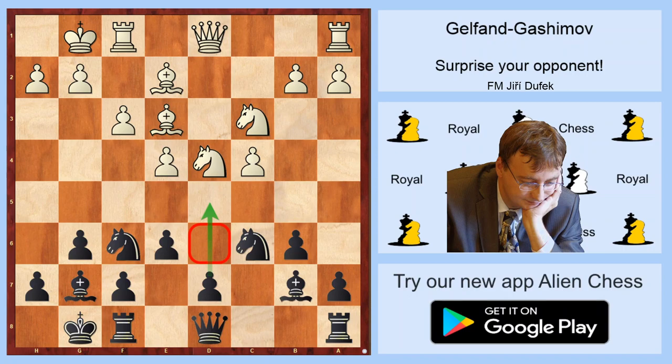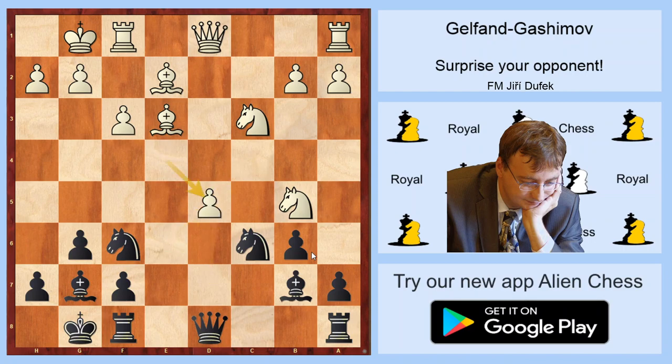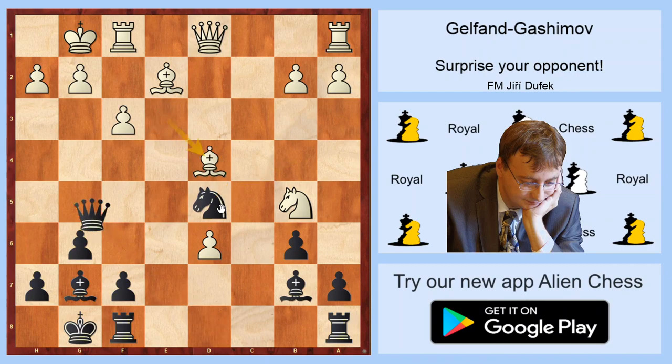But Gashimov played e6 — I think the best move in the position. Nd5, just covering this square once more. I would be happy to jump with this knight to d6, but d5 is a pawn sacrifice. Cxd5, exd5, Nxd5, Bd4. And the Black idea still didn't finish. Nd5, Nxd5, Nxd5, Bd4, Nd5, Qg5.